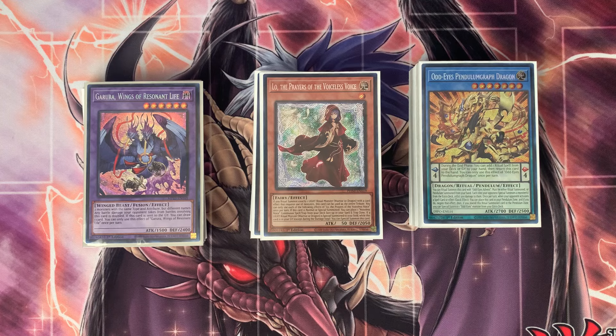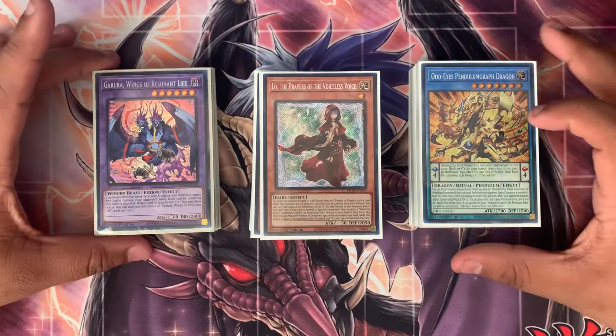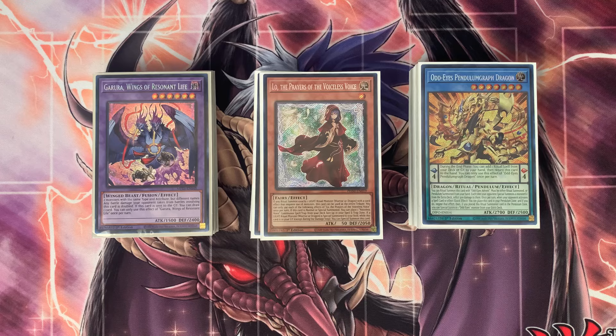I absolutely love this deck — it's been a lot of fun at locals. If there are other versions you'd like me to try, let me know in the comments. I know there's a Nekroz version out there but I'm not sure of the game plan, and it apparently runs Chaos Angel which I don't want to buy — I don't even have SP Little Knight yet. Anyway, that's it for the video. Hit like, subscribe for more content, and comment below what upgrades I should make or whether I should give Branded a second chance once Sanctifier arrives.